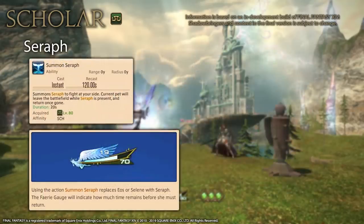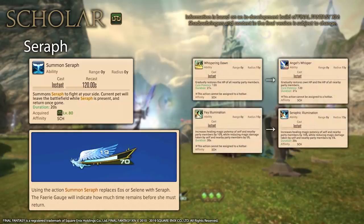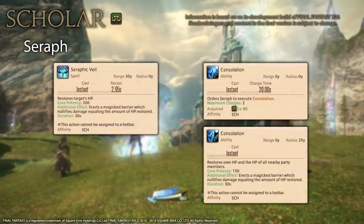Seraph is the main new mechanic for Scholar. You unlock her at level 80 and she can be summoned for 20 seconds on a 120 second recast timer, replacing your current fairy. While Seraph is summoned, Whispering Dawn becomes Angel's Whisper and Fey Illumination becomes Seraphic Illumination — though these are purely aesthetic changes. Seraph comes with two new abilities: Seraphic Veil, a 200 potency heal and shield on a 3 second recast timer, and Consolation, an AoE 150 potency heal and shield. Consolation can be charged up to two uses, so you'll always be able to use it twice per summon.